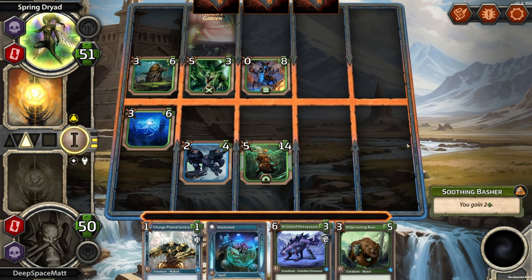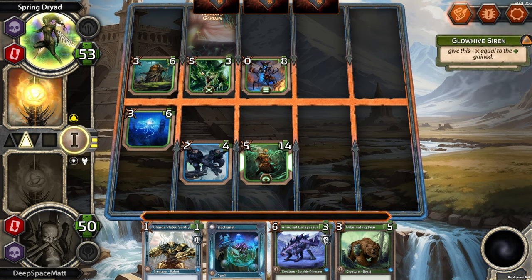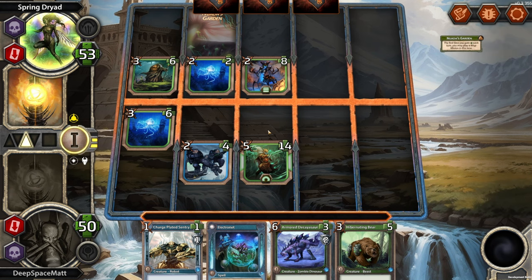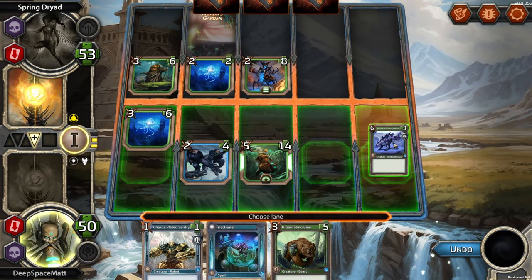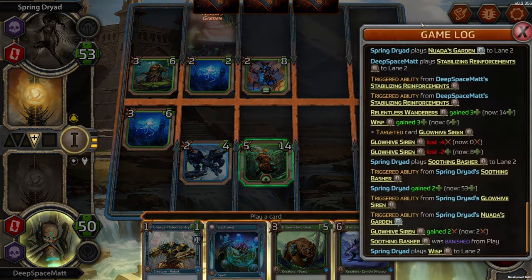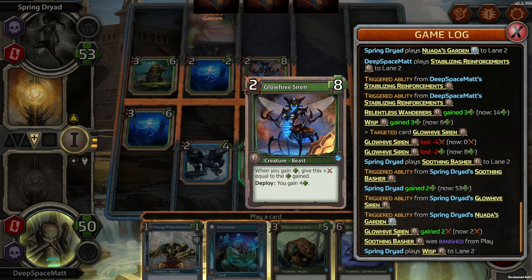I could just do it — but I could play the Decayasaur and then use the ability on my second turn. Oh, you have this guy too? Alright, Decayasaur over here. What did they just do — I was thinking about my next turn. Where did their creature go? Their Soothing Basher was banished from play. What? Why?